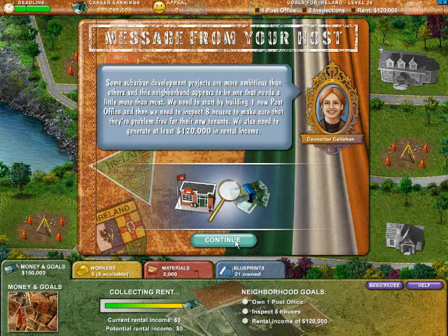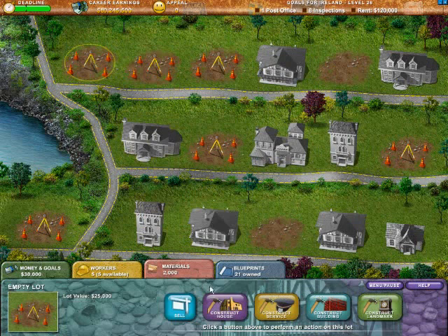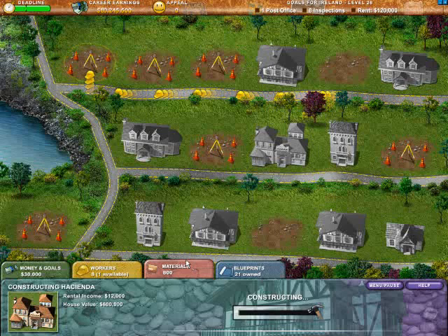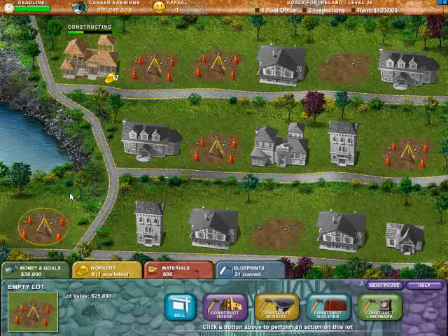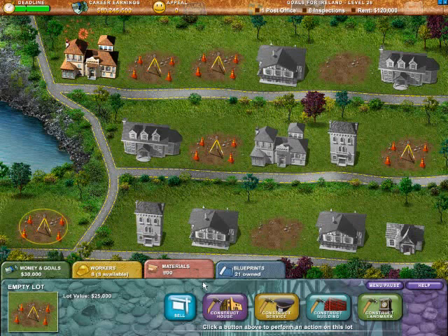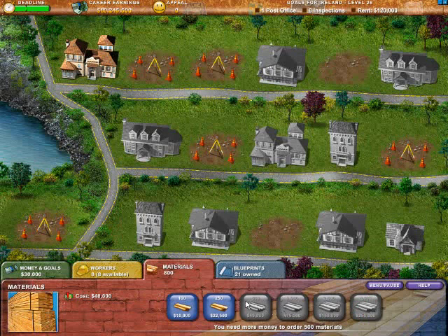Let's kick it off — let's get some more workers going, because we'll need them for our Haciendas. Let's probably get the workshop here just so we don't have any negative appeal anyway. Appeal still has a controlling factor over rent — if there's negative appeal around the houses, you get paid less in rent, and vice versa. The better the appeal, the better rent you get. So it certainly helps to keep your workshops and garden centers as far away as you can.